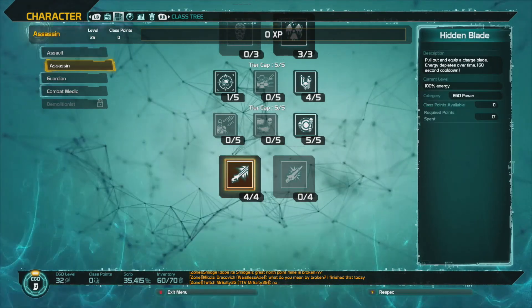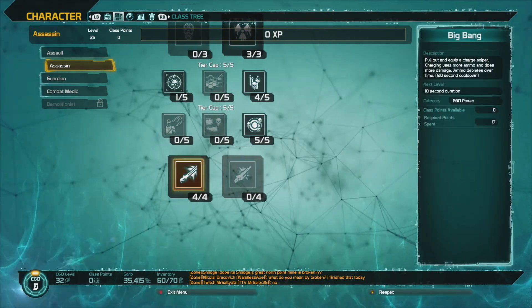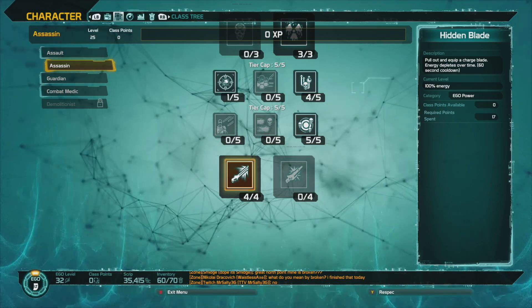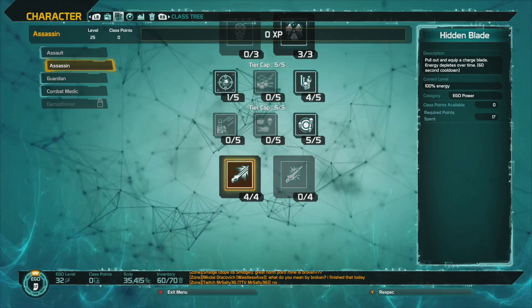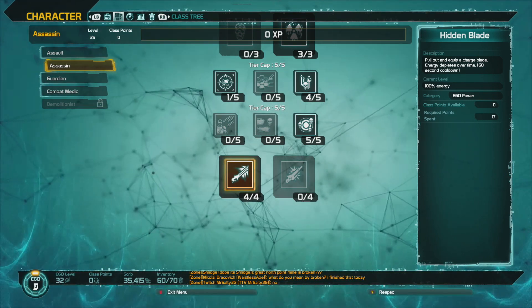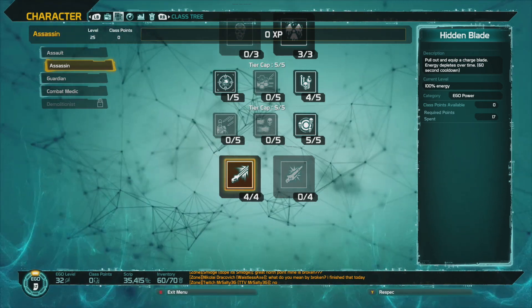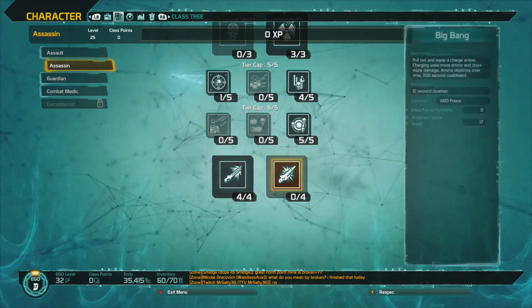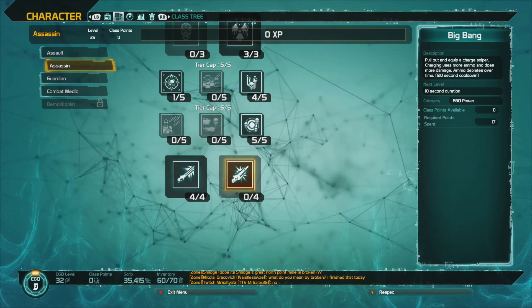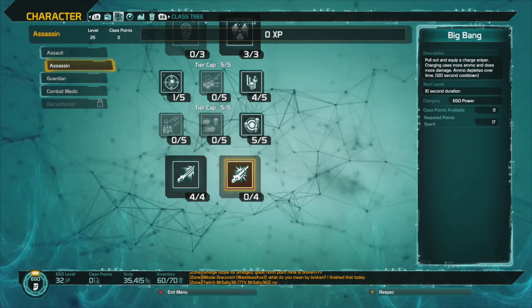So we're going to be talking about the blade, and then we're going to go over and respec and check out these snipers. For the blade, it says: you pull out and equip a charge blade, energy depletes over time, 60-second cooldown, current level is 100% energy. I guess as you level it up it lasts longer, or has more energy — basically more uses. You don't get the bottom of the Assassin skill tree unless you've spent 17 points.